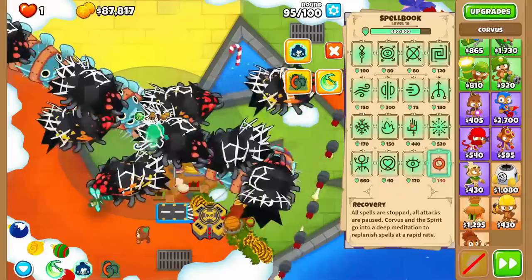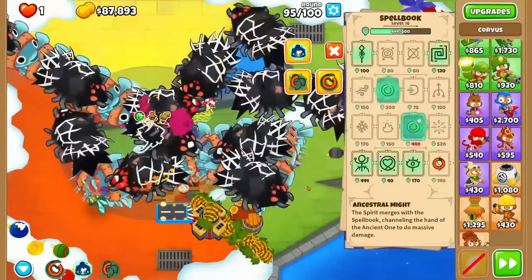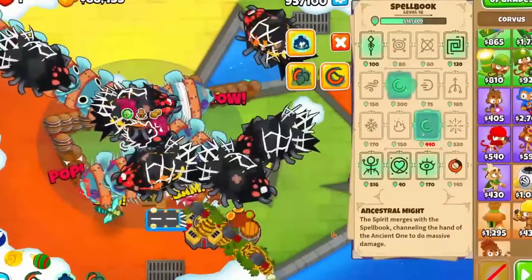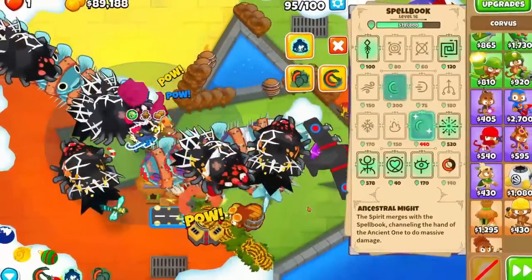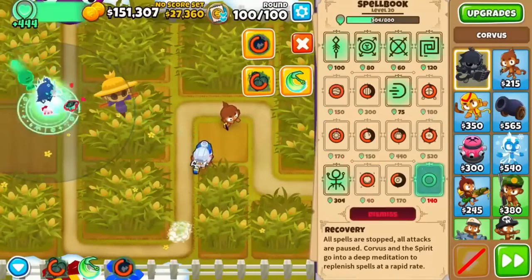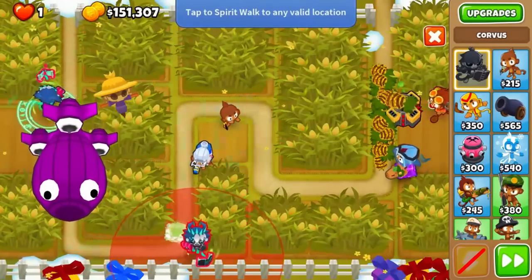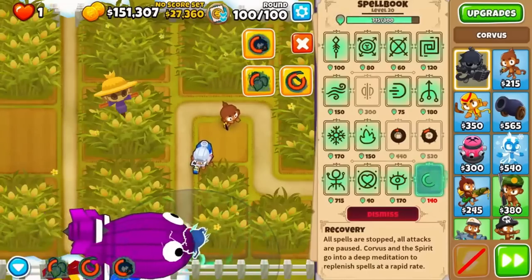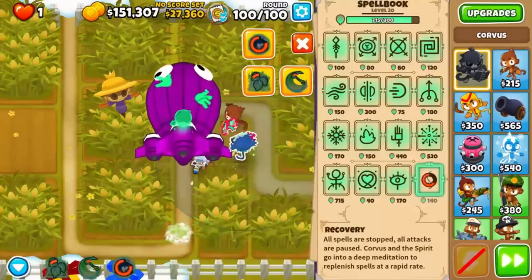At this point, the only scary things should be DDTs, ZOMGs, and the Bad. Luckily there's an easy counter to all of them. For DDTs and the Bad, cast Ancestral Might and then Echo. This turns the Spirit into a close range attacker but deals massive single target damage. Just set Corvus to strong and watch him basically solo the DDTs. If Corvus doesn't have camo detection, you'll need to cast Vision as well. To get around his short range while this is active, cast Spirit Walk to move him with the Bad.